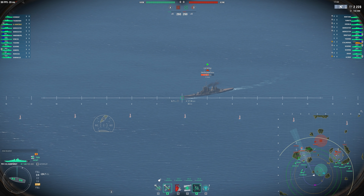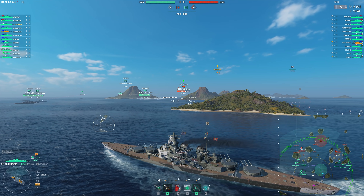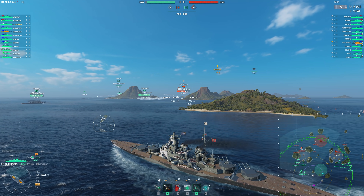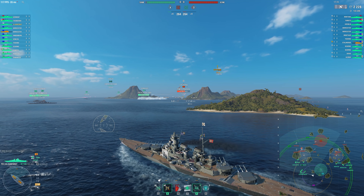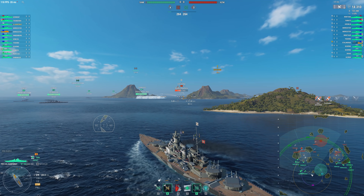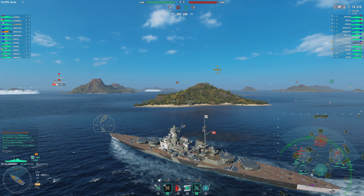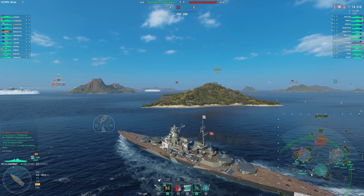That is one of the big weaknesses of the Kurfürst — the armor at long range. The turtleback is awesome at close range, but it's really bad at long range, and you can easily citadel a Kurfürst outside 19 or 20 kilometers. I've done it myself quite a few times, especially in Yamatos, and that's who's shooting at us.